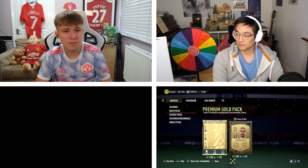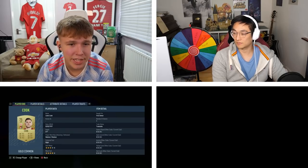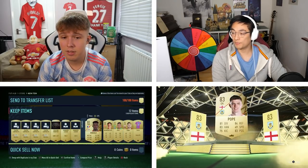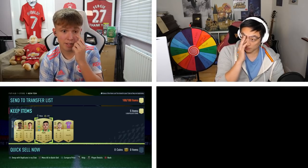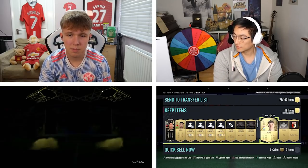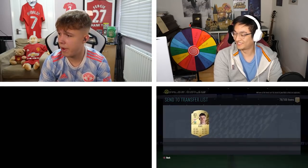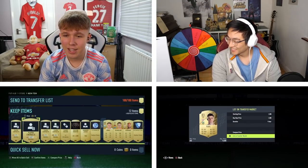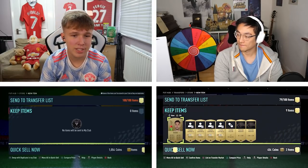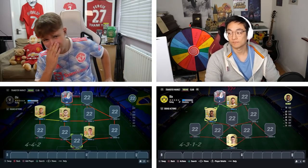Any Premier League players? I got Lewis Cook — that's embarrassing, Bournemouth aren't even in the Premier League this year. Oh, I've got Nick Pope! Not bad — that's a solid keeper, and he's from the Prem. I'm going to grab Nick Pope just to have a goalie. My luck is not in right now — I just got Nathan Redmond. My team's looking solid. That's my first three players — let's chuck them in and see what it's looking like.